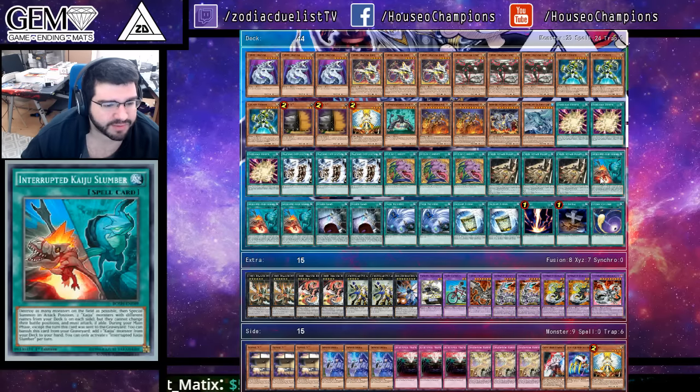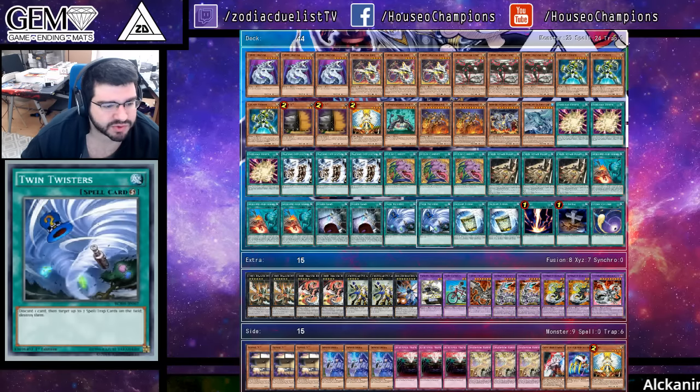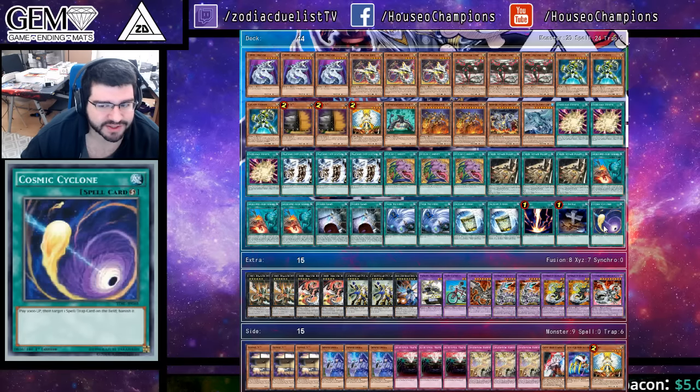Triple Interrupted Kaiju Slumber, double Powerbond, double Twin Twisters, double Instant Fusion, one Raigeki, one Foolish Burial, and one Cosmic Cyclone.